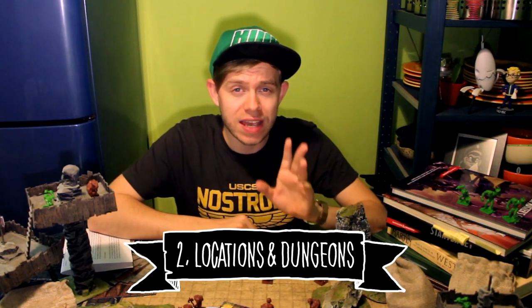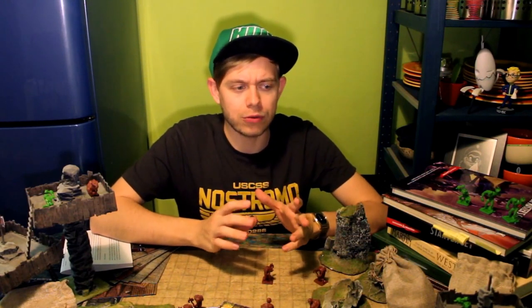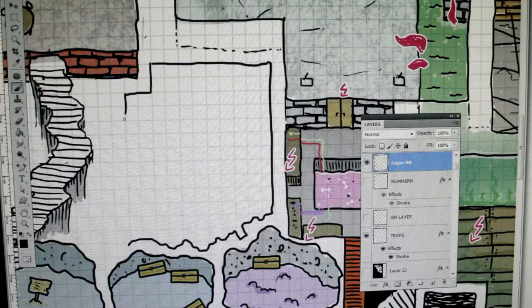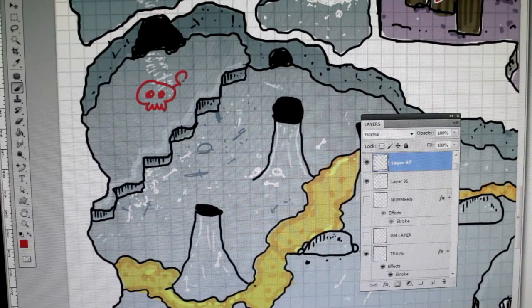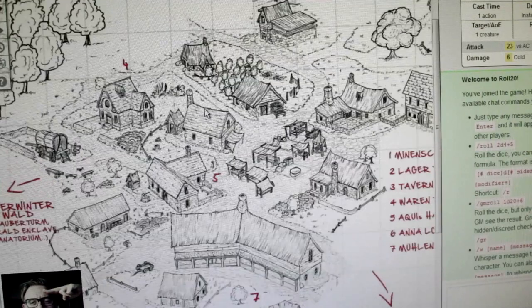Number two: locations and dungeons. I like to support my games with some visual clues, considering that my group mostly plays online via Roll20.net, so I constantly scout the internet for useful maps of towns or dungeons that I could throw into my game. If I'm feeling fancy and I've got a bit of time, I sometimes draw whole dungeons myself — which can be a lot of work, but very rewarding when you bring it to the table. For the towns, I pin down the most important spots beforehand; the rest happens on the fly. Same goes for the dungeons — I write down some traps and puzzles, but most of the action isn't actually pre-planned in detail.